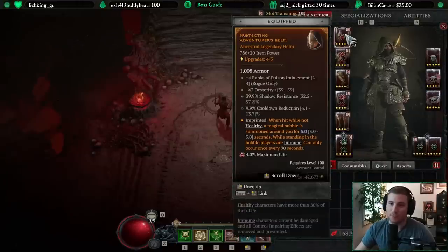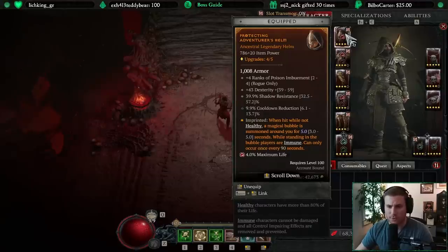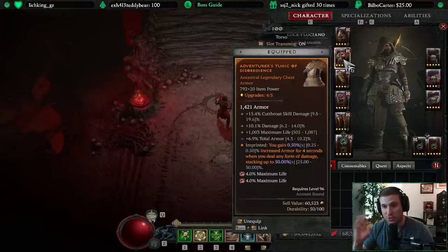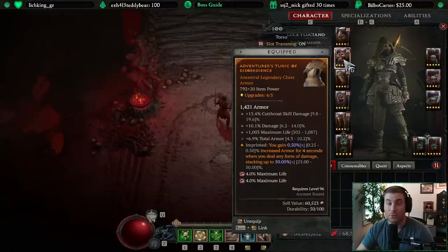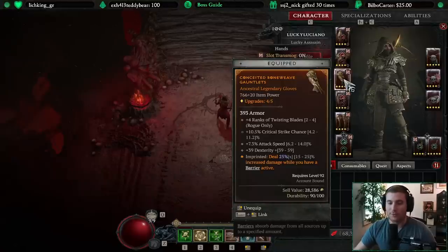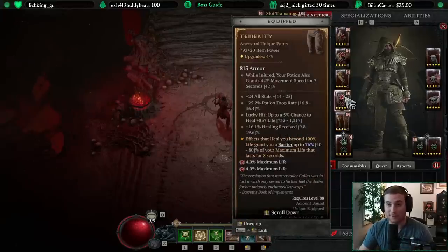Those are the skill trees. Here is some of the gear. On the helm we've prioritized Poison Imbuement for more damage. This aspect isn't entirely necessary for the build but is a nice-to-have — every once in a while the bubble pops up and gives you some safety. Disobedience is a great defensive aspect in general. Combined with some of the other aspects we're using, these are really all we need for defensive aspects to avoid taking damage from the majority of the fight. The only thing that gets us is the one-shot spikes that show up, which are kind of unavoidable. We have an imprint of 25% damage when a barrier is active, and thanks to our pants we're going to have a barrier active for the entirety of the fight.